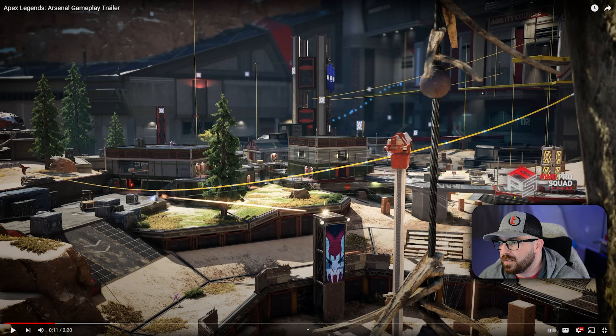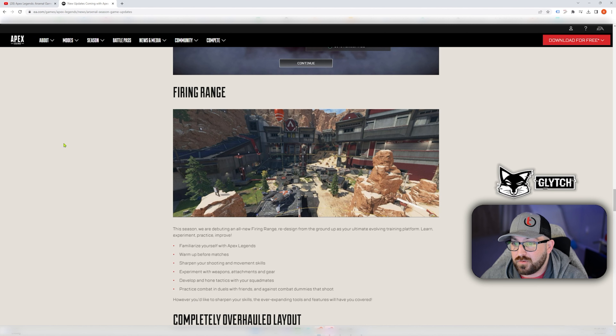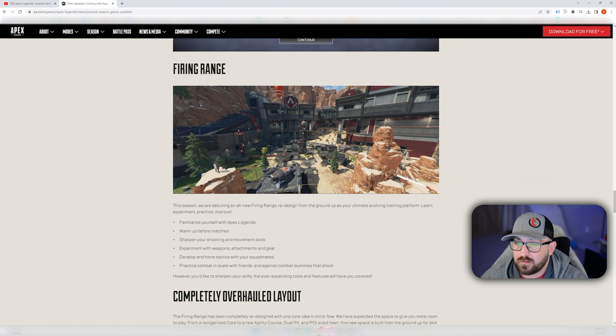There's so much to take in here. You have your charge towers, your dummies, and you can get into different buildings. This is going to be really dynamic — you can do 1v1s, work on angles, height, different deploys, unique ways to get into buildings, take angles. This is wild. I love this. Absolutely needed.